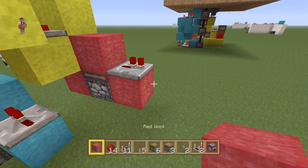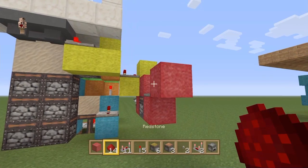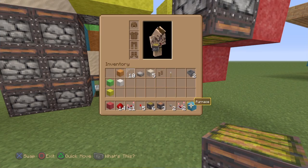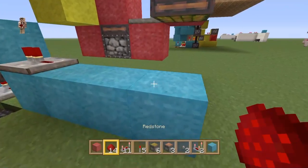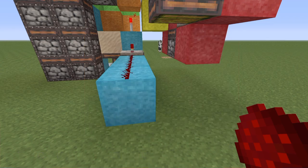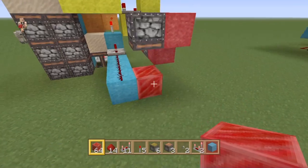Off the side of this block, place another sticky piston facing downwards. Grab a different color wall and drag a line out here, putting redstone dust all along it. You're going to need one redstone block — not 64, just one — and place a redstone block down next to this. I believe that's us all built and completed.